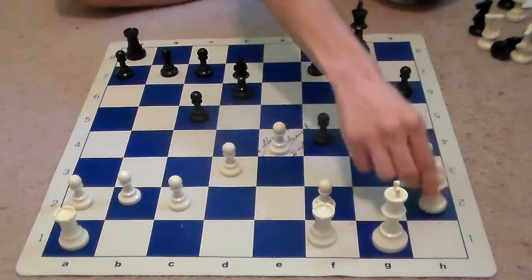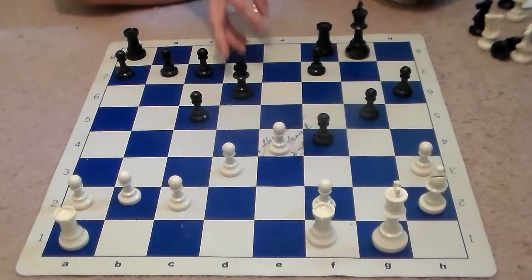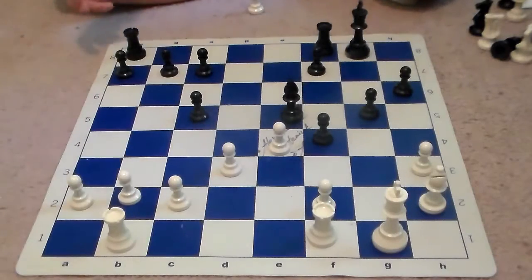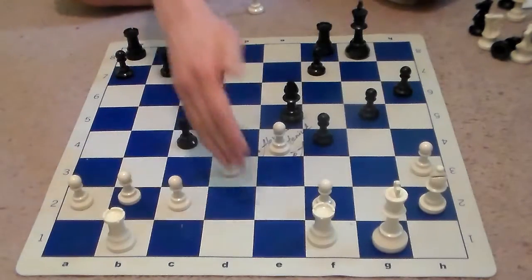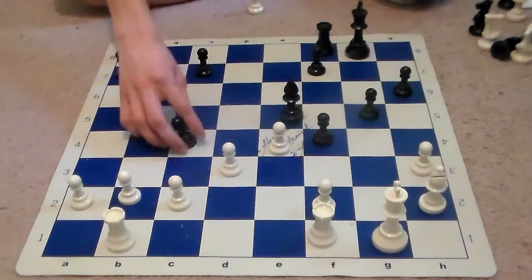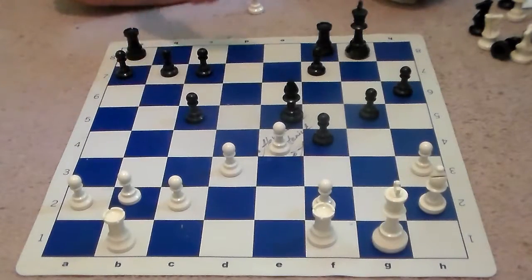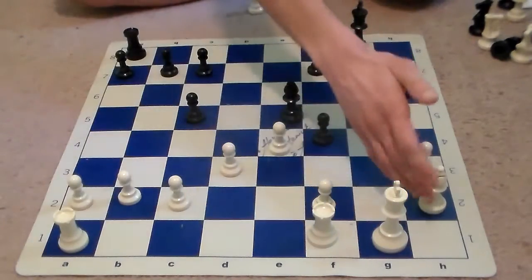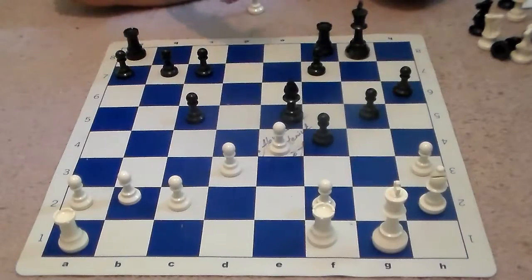If pawn takes, bishop moves back, Black could put pressure on the b2 pawn — we might see a rook come over, then Black could bring a rook to the center of the file, play c4, and look to double up rooks on the second rank. This would be very difficult for White to defend. He would not only be down a pawn, but this bishop would still have trouble getting out.